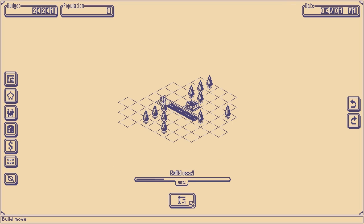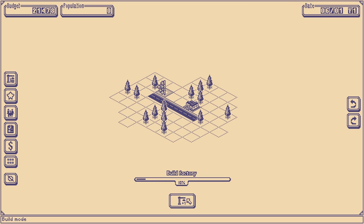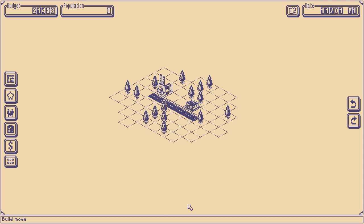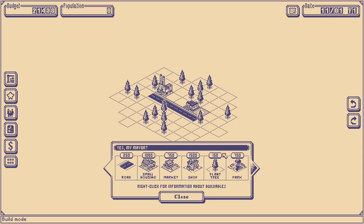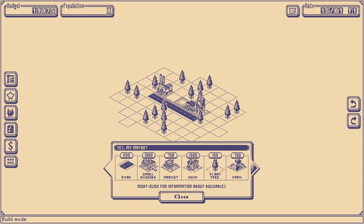I'm going to build a road out in this direction so we can build our first factory. People don't like living next to factories, so you kind of want to put it on the outskirts of town so that people don't get all grumpy and it doesn't affect how fancy things are. So there goes our factory. Our factory needs 40 workers, and it'll start earning money as it has more and more workers.